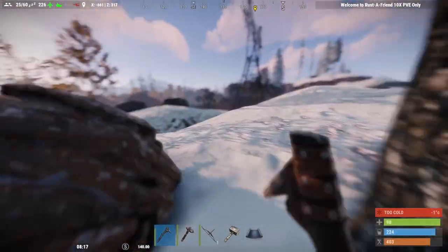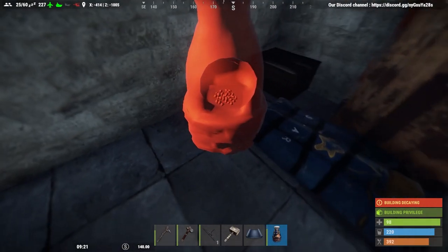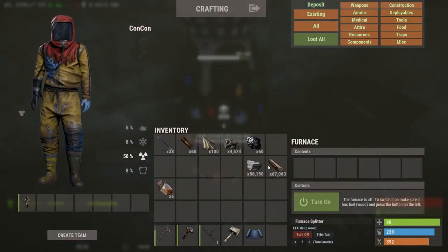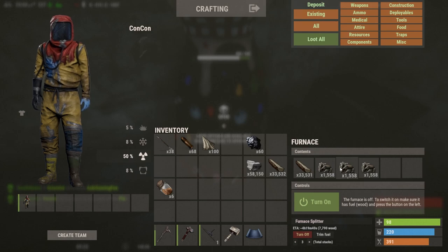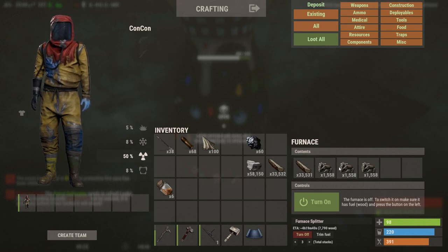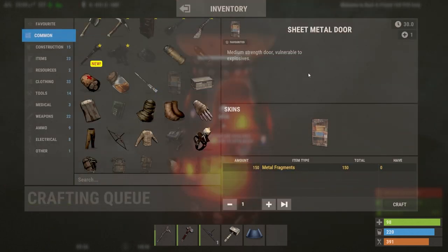Once you've crafted your furnace, place it in your base in a nice tight spot to utilize your space. Open it up, throw in some wood and metal ore. Split your metal ore into three stacks by holding shift and using the middle mouse button to drag. Turn it on and you'll get charcoal as well as metal fragments. One of the first things to craft with your metal frags is sheet metal doors — upgrade both of your doors to sheet metal so raiders take much longer to get in.